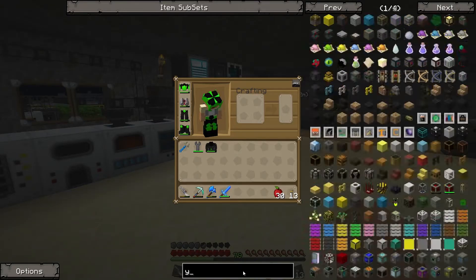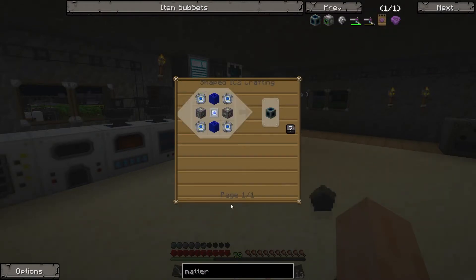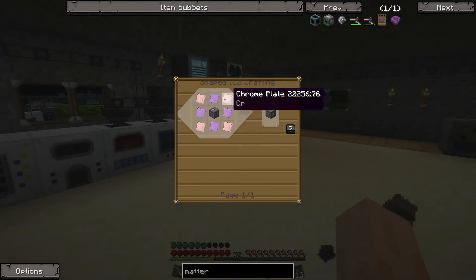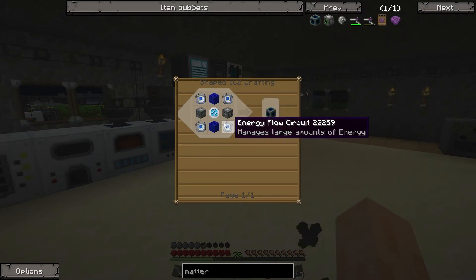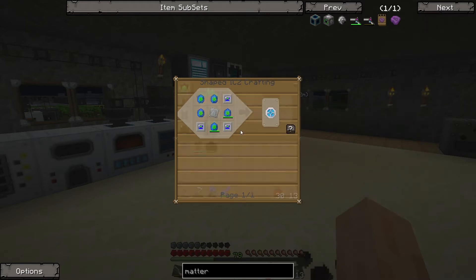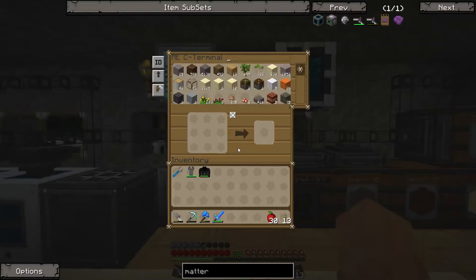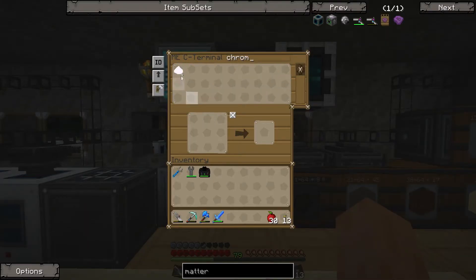I've been looking at some recipes. To go towards the matter fabricator we need a few things. The main one is to get chrome plates to make the highly advanced machine block. We also need to use the implosion compressor to make the iridium plates. So I'll try to get both of those things done this episode. Off camera I have been making chrome.